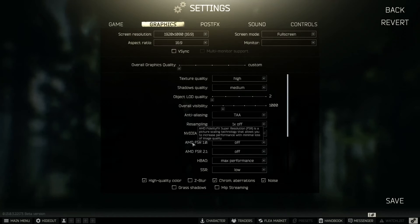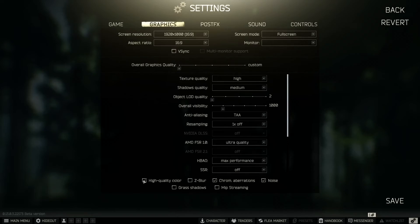If you use AMD FSR instead, I highly recommend using 1.0 and not 2.1 — go to Ultra Quality and your game will look really good with increased FPS. For the sharpening option, go with Max Performance, not High Performance or High. Z-Blur I have off — I don't use it. MIP Streaming I don't use, and Grass Shadows I also don't use. You really don't need to see grass shadows in this game. Once you're done, save your settings.